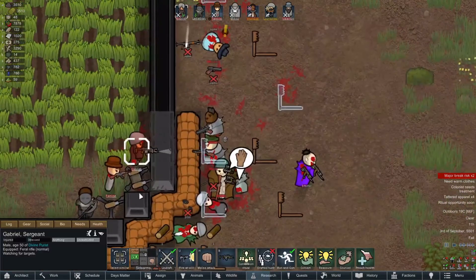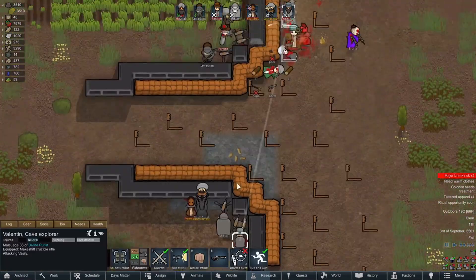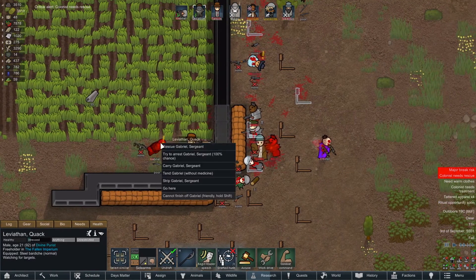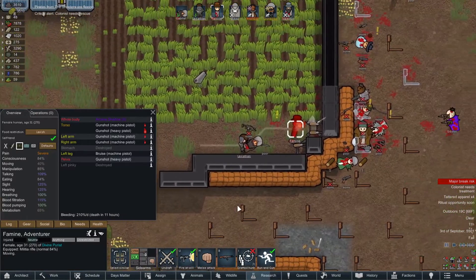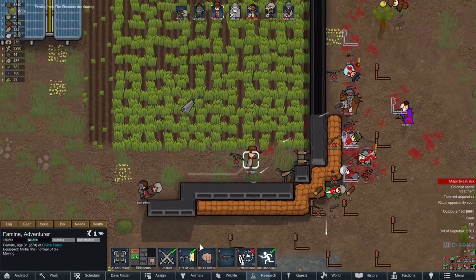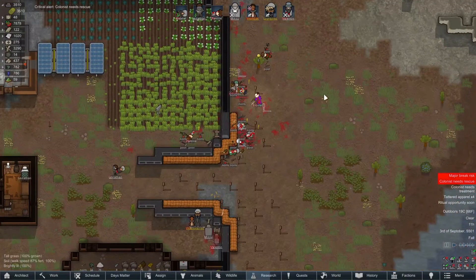No more spirit wolves or chain lightning to save us. Oh god, Gabriel get out of there! Rescue — go! Come on Famine, go go go! I hope we don't lose anybody — this is getting rough. Come on Famine, just go! Turn off fire at will and have you run. Oh, they are fleeing it looks like!